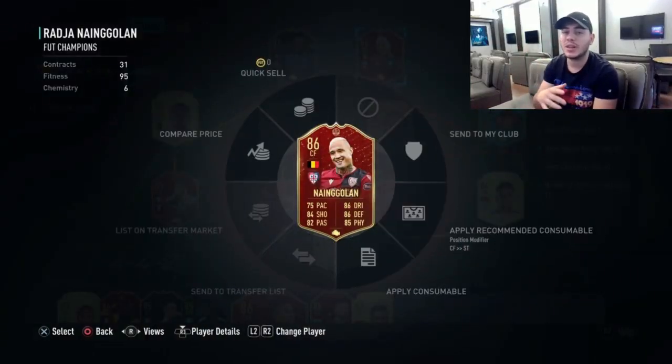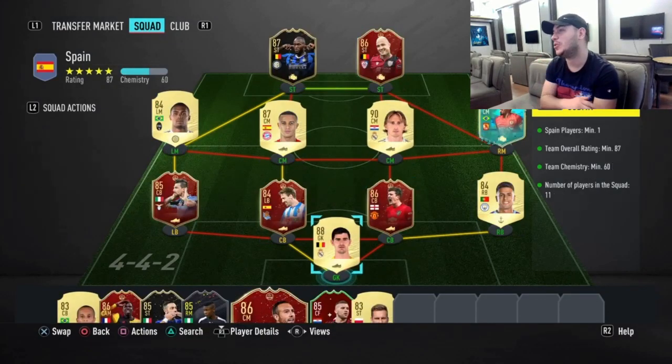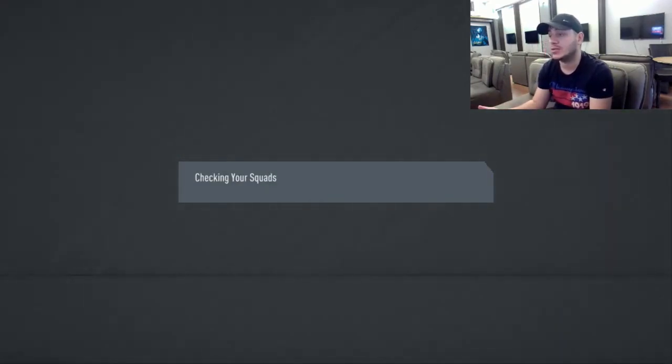Hello everyone, Nori here and welcome back to another FIFA 20 video. Today I have the Sergio Ramos Shapeshifter SBC for you. I'm going to complete it — he costs around 500k, at least on PlayStation.